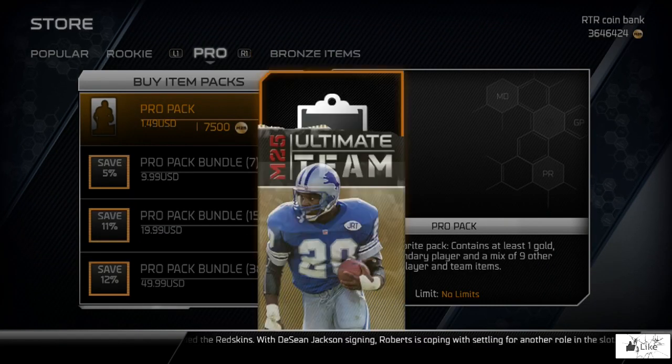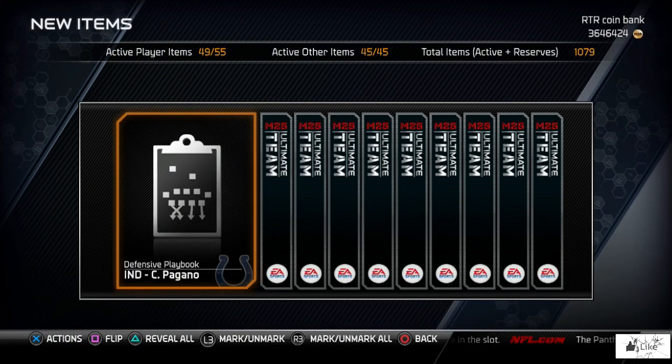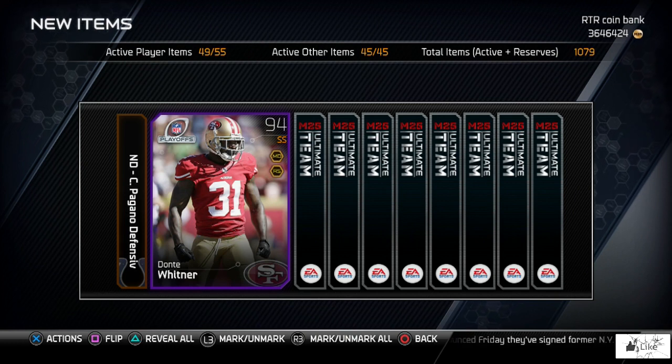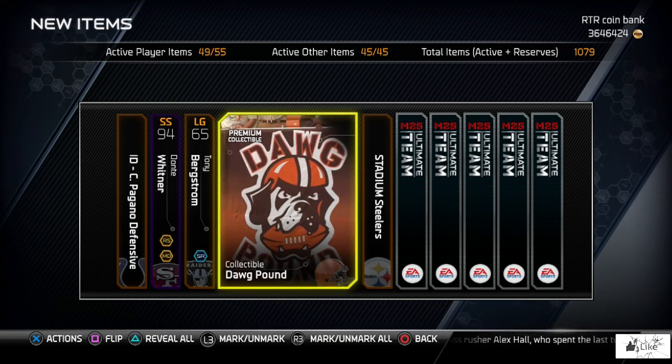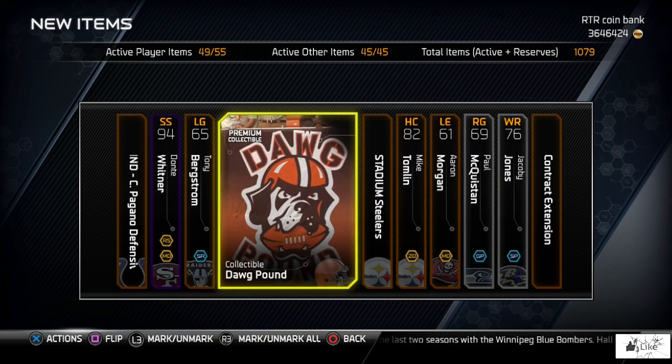Speaking of Brian Finneran, my good friend JoshNorton22 actually sniped that card yesterday — he sniped it for 45,000 coins and ended up selling it for over 400,000, so that was pretty sweet for him. We got another collectible — that's three packs in a row. Dog Pound — that's maybe five grand depending on when you sell it, still a sweet pull.